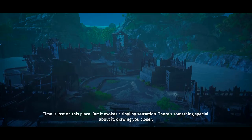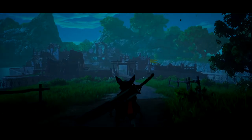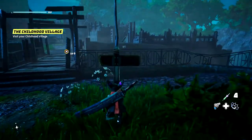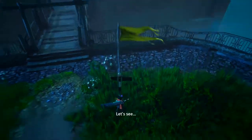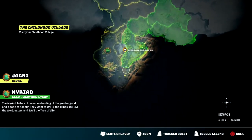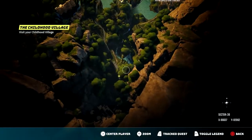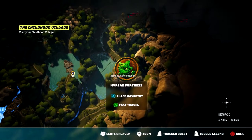'Time is lost on this place, but it evokes a tingling sensation. There's something special about it, drawing you closer.' I think he was raised here, so he would have some sort of feelings for the place. Let's get this fast travel point so we can come back here quicker if we need to. I kind of don't like how it automatically puts us to the map.